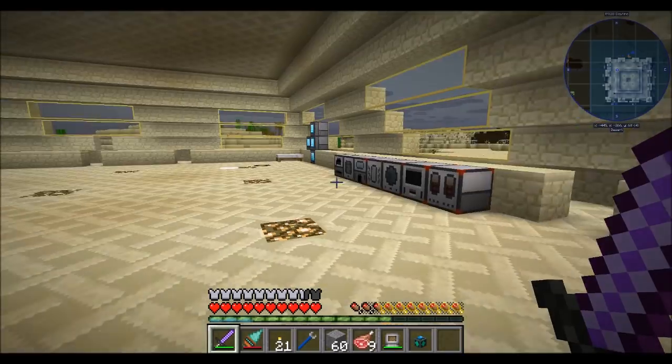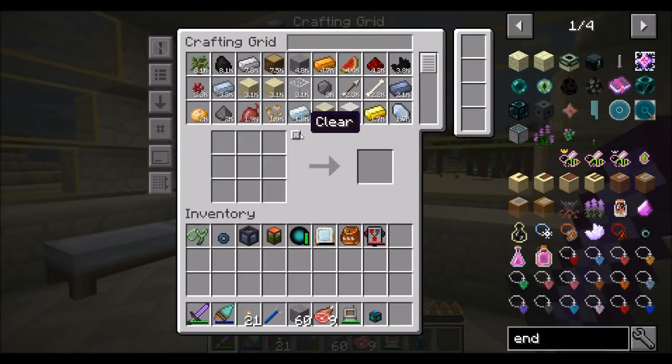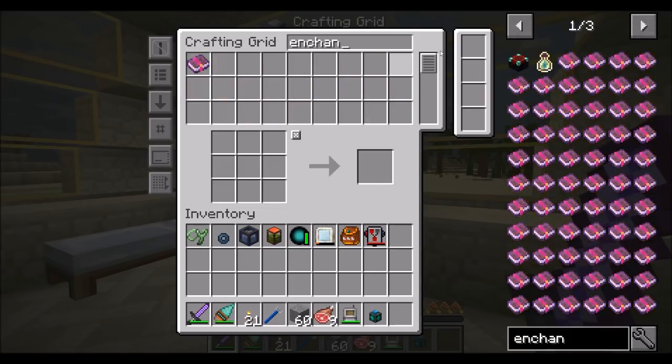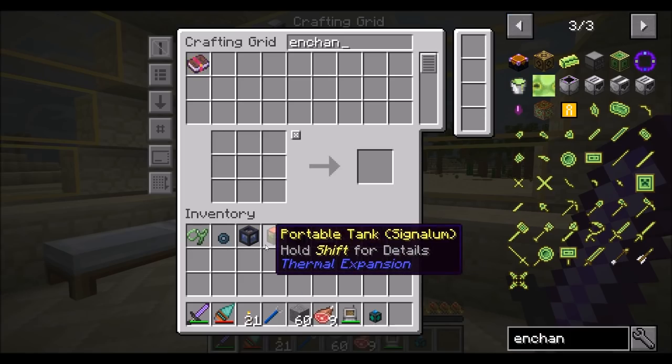What I do want to try out is enchanting my gear. Normally you'd enchant with a vanilla enchanting table, but I'm not going to do that. What I'm going to do is play with some of the enchanting mechanics of Industrial Foregoing, which, by the way, uses mob essence to enchant things. Hint hint — maybe that's why I just grabbed my portable tank full of mob essence.